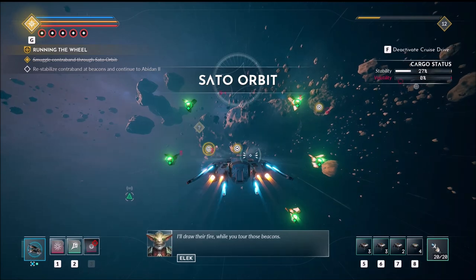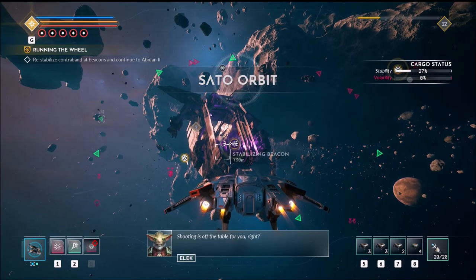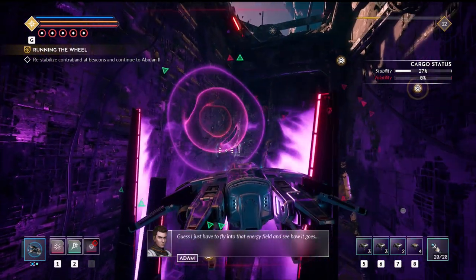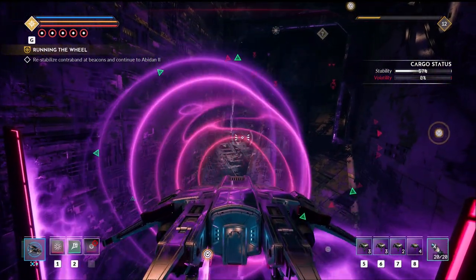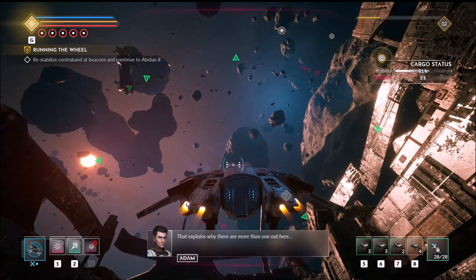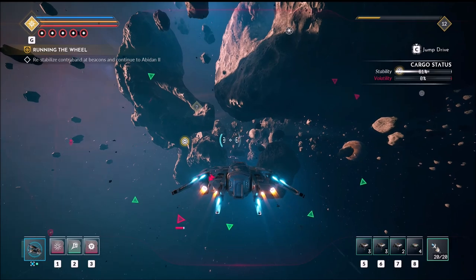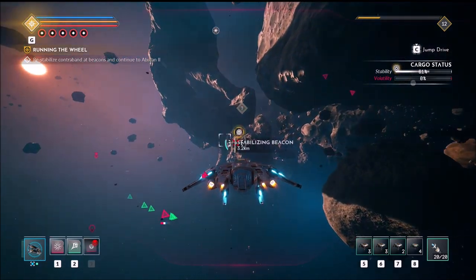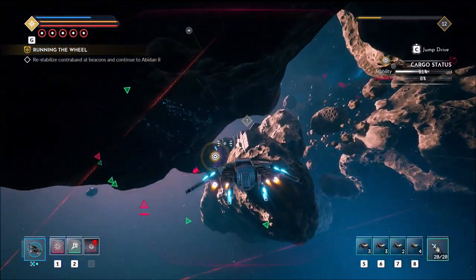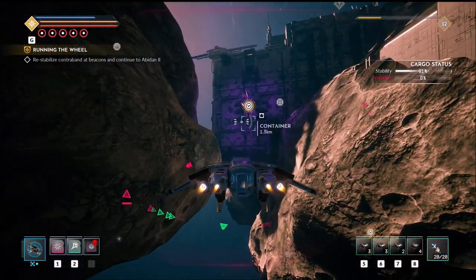Alright, first stop — I'll draw their fire while you tour those beacons. Shooting is off the table for you, right? Well, I still got my devices. Guess I just have to fly into that energy field and see how it goes. Hey, why did it turn off? The beacon seems to have run out of power — that explains why there are more than one out here. Get away from me! Got mines, all kinds of crap in this one.